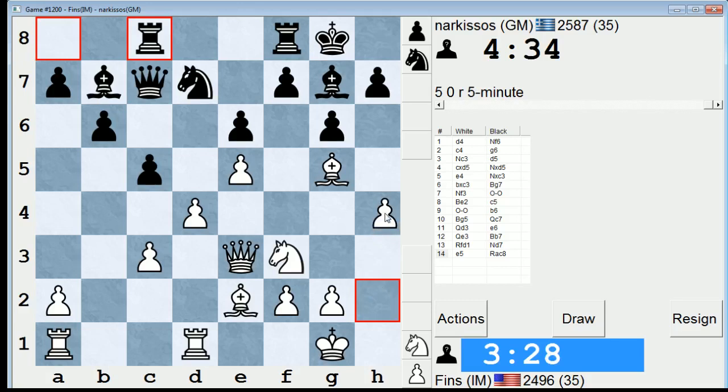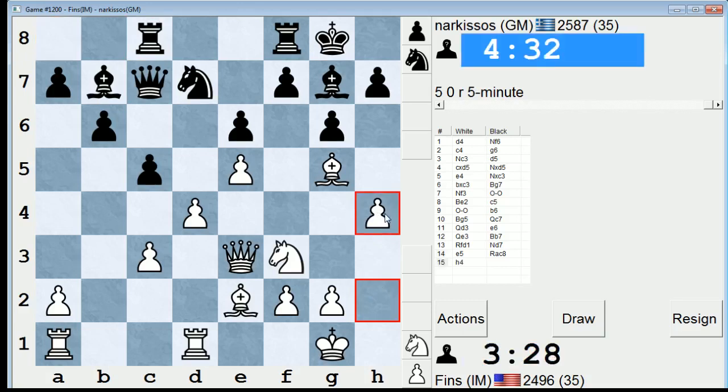Maybe h4 at this point. He can trade and try to infiltrate with his Queen though — like go Qc3. I like the fact that I played h4 though; I can pester him with h5. I got into time trouble last time against this guy and it didn't turn out well, so I'll try to play fast over my next series of moves.